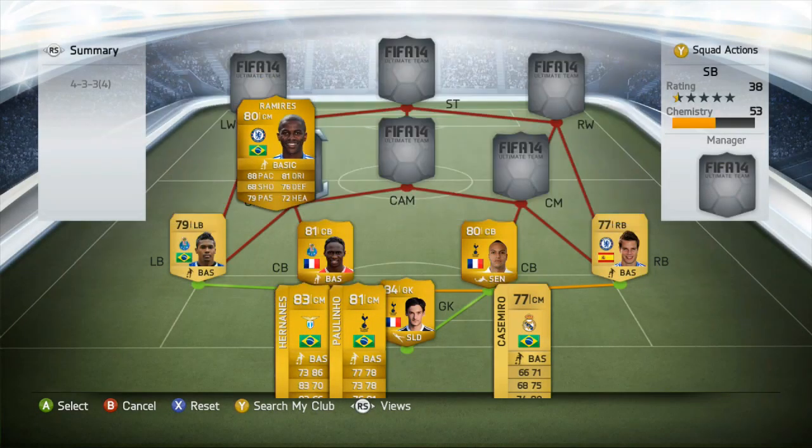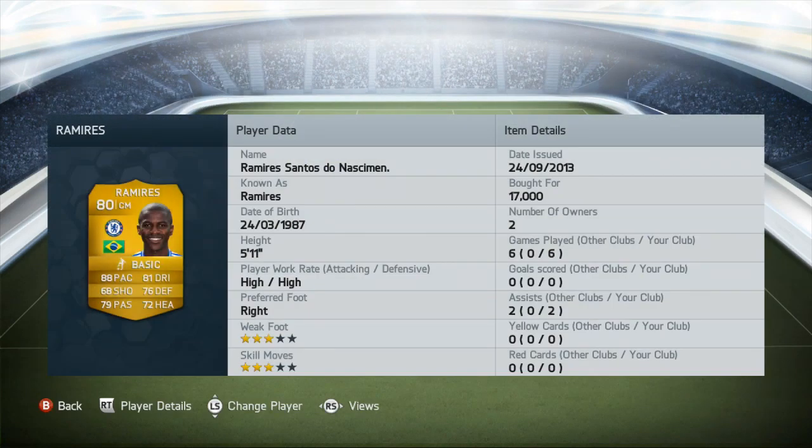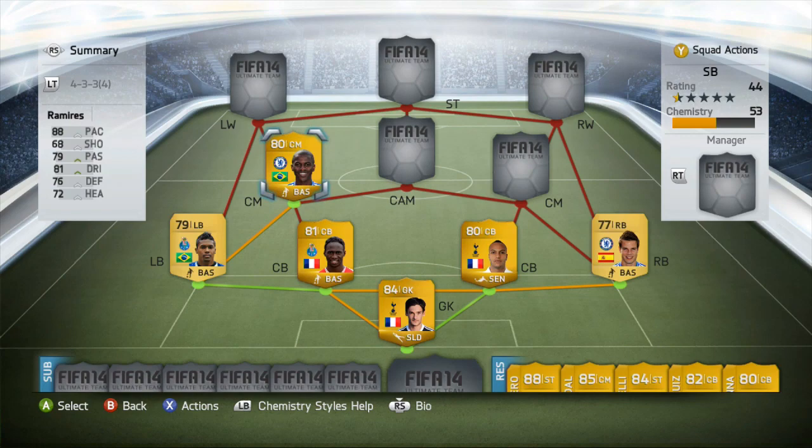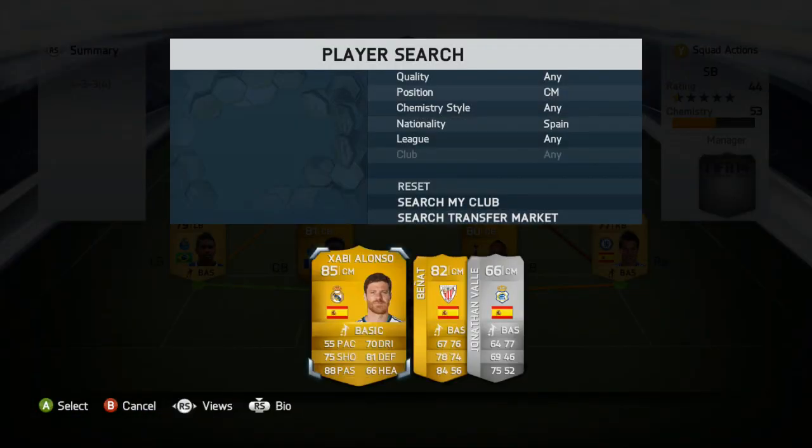In midfield, our first player is Ramirez. He's nowhere near as good as he was last year — probably the biggest disappointment in the team. He has a lot of pace but his strength was shocking and he kept getting knocked off the ball, which was really annoying.